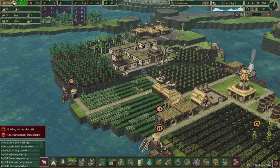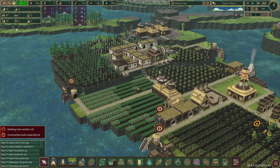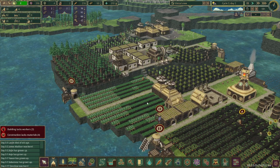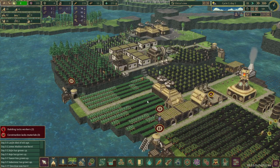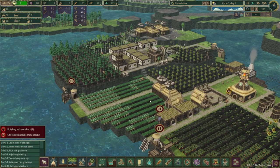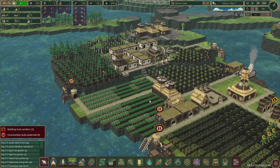This episode is starting off with 32 beavers. We do have a couple of vacant jobs and an extra bed, but I think we'll probably want to immediately start making some more housing to get the beaver population up. I'm going to try and shoot for 50 beavers by the end of this episode, but that might be a little bit of a pipe dream. We'll see.